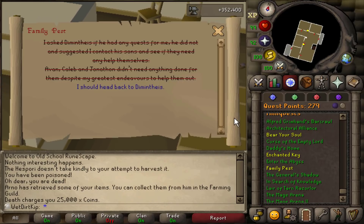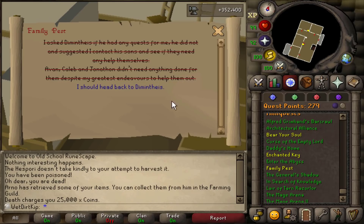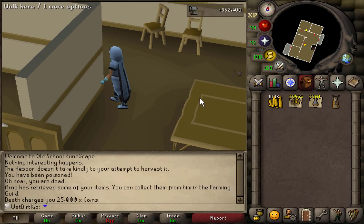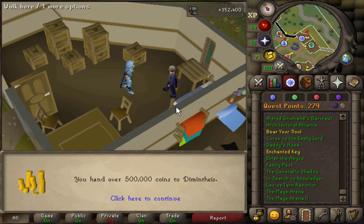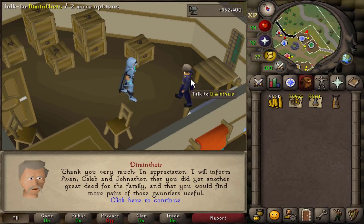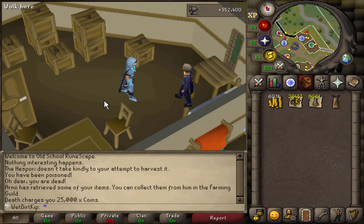That was really fast. All I had to do was just speak to each of the three brothers and that's it, and I have to pay 500k as well. Pay the 500k GP and that is the family pest mini quest complete. With this mini quest done, we're now able to own all three of the different kinds of gauntlets simultaneously. I can also now claim the gauntlets free of charge — I don't have to pay 25k each time I want to change it. Goldsmith gauntlets — cool.